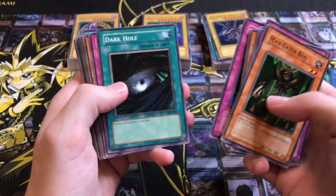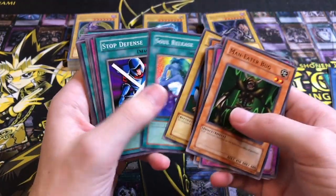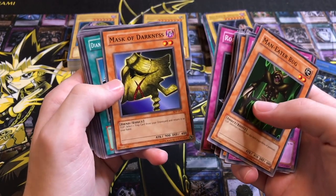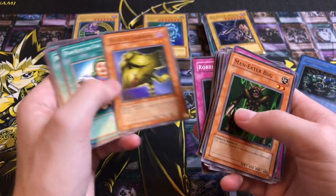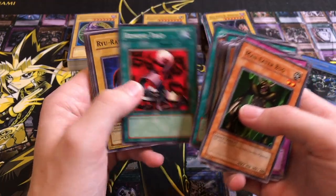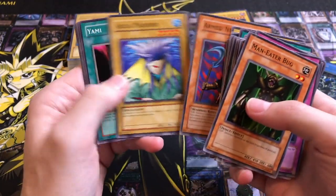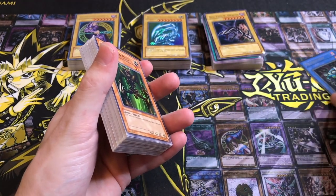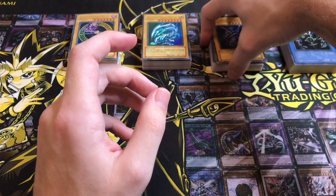Blue-Eyes Toon Dragon. I don't even know when the Deluxe Editions came out. Illusionist Faceless Mage. Castle of Dark Illusions. Griffin Wing - I don't even know what that does, I don't think it does anything. Mask of Darkness. This card does absolutely nothing. Magician of Faith, Mask of Darkness. Sonic Bird, Monster Reborn - of course. Witch of the Black Forest - that's good. Armed Ninjas - decent. Hain Hain. MST too - so that's going to be okay. I was wondering when an MST was going to come up - it's the most printed card in all of Yu-Gi-Oh, I think, next to Monster Reborn.